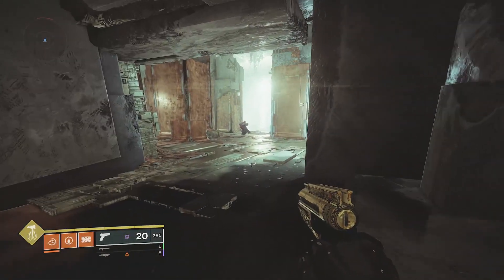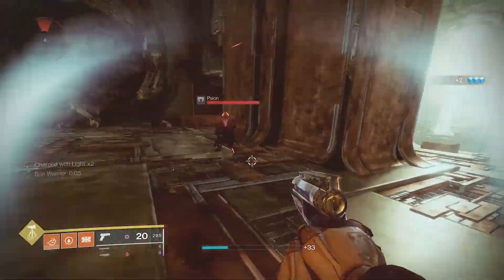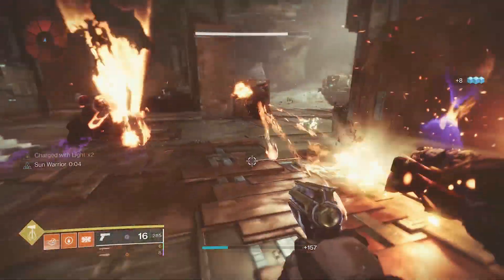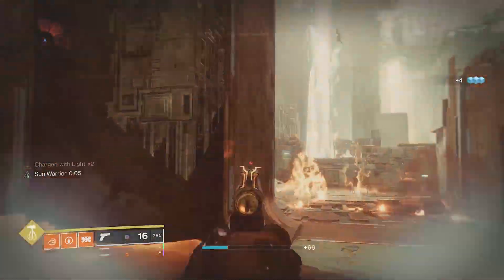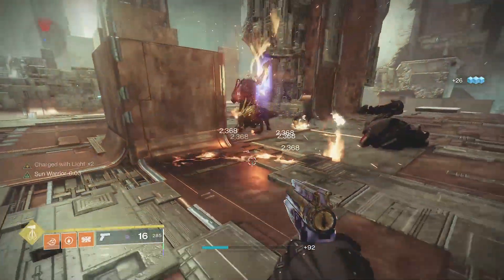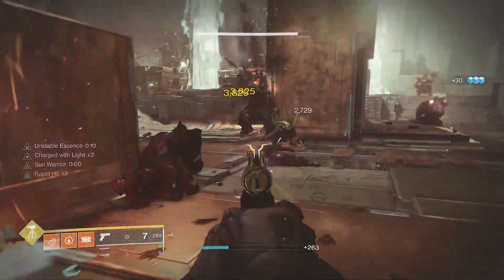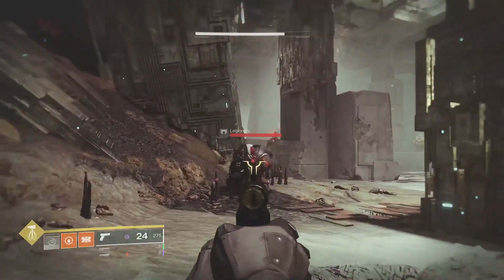To get this build going you essentially just need one grenade kill and then it starts up. Throw a grenade, kill that guy, there's the well — boom, we're charged with light. Get a kill with Wellspring for a bit of energy, get another grenade kill, there's another well, pick it up, throw another grenade, got the grenade back. Throw another one — we got another grenade, there's another well, pick it up, we instantly have another grenade. You can pretty much just keep this going as long as there are enemies.